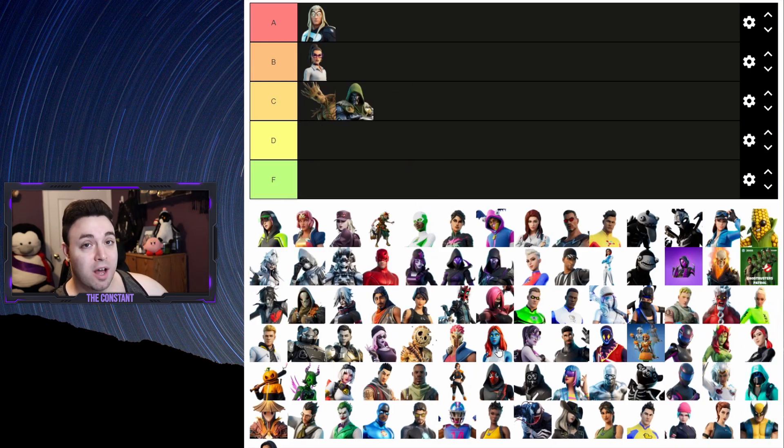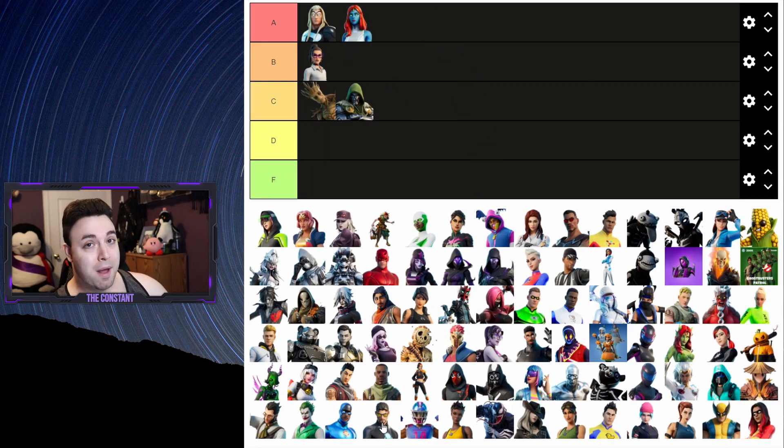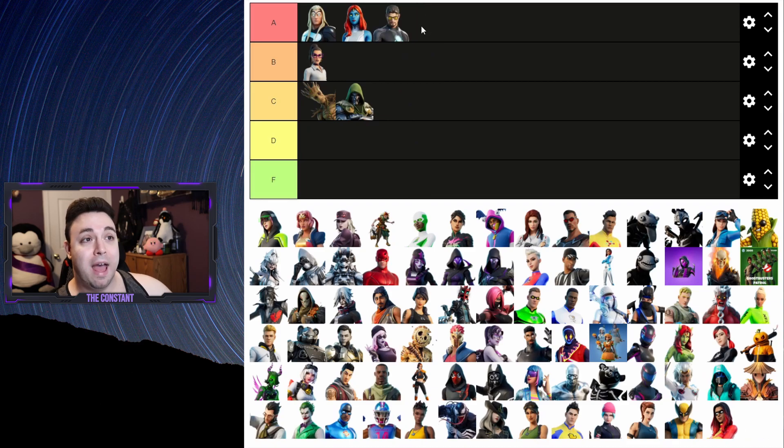Next up is Doctor Doom - he has the built-in emote and he can only use it, so for that reason I'm gonna put Doom as a C. I actually really love Mystique - I love her ability and I love the tactical version you unlock at the end - I'm gonna put Mystique at a solid A. I'm not even gonna say anything here - I'm just gonna put Iron Man at A. If you're ranking Iron Man lower than A, there is something wrong with you. I'm an Iron Man fanboy so I gotta rate Iron Man A, but I do think they did an awesome job with that skin.